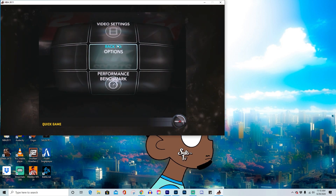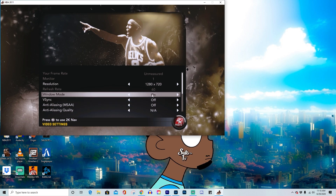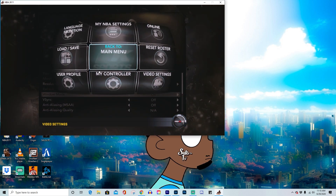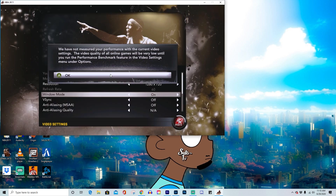What you want to do is open up 2K, go to your options, go to the video settings, and put it on window mode. You want it in window mode because you want to have 2K minimized so you can bounce from screen to screen between Cheat Engine and 2K.